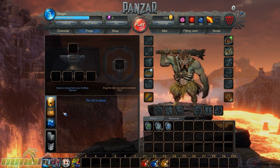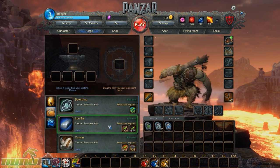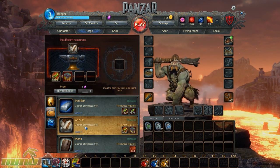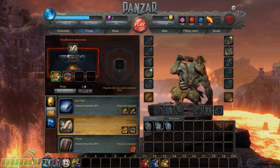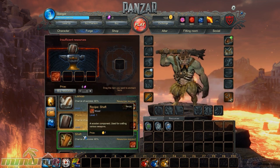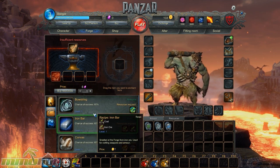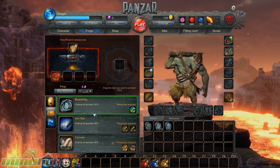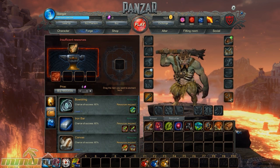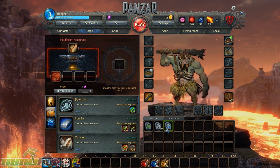This is where you craft items. I'm assuming you get recipes from playing matches, and these are recipes to craft better weapons and gear — this is kind of the RPG element to the game. I don't have enough resources to craft much yet since I haven't played a lot of matches. Later on you'll be able to add gear to your player, and these are the resources you gather as you play matches.